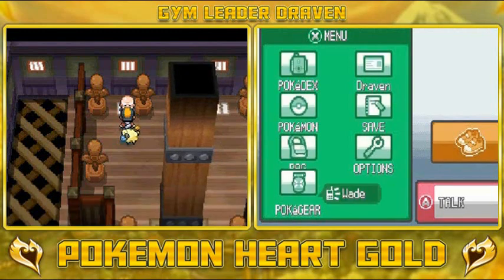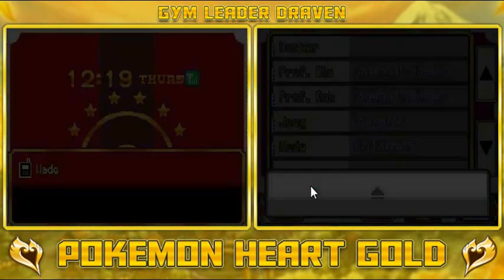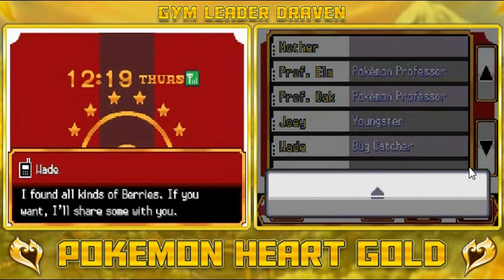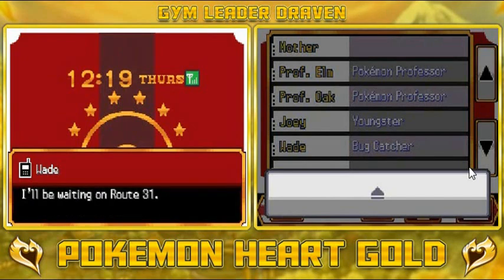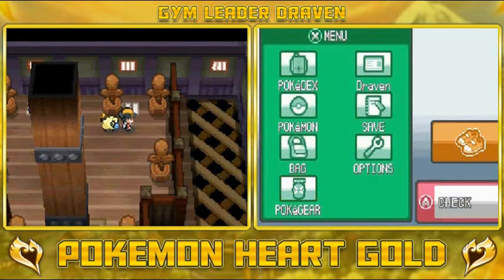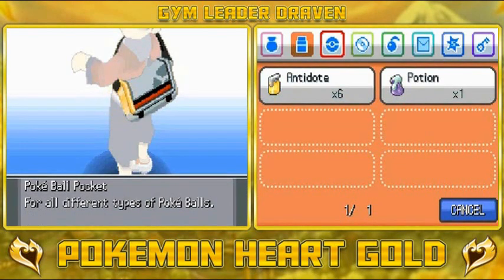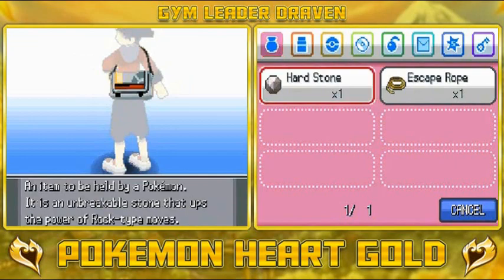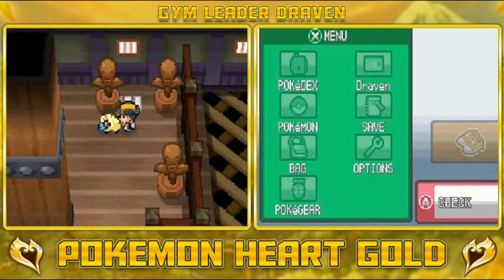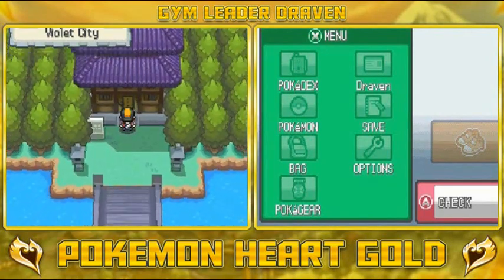We get a call from Wade. He says he found all kinds of berries and will share some at Route 31. We use the Escape Rope and spin out of Sprout Tower back to Violet City.